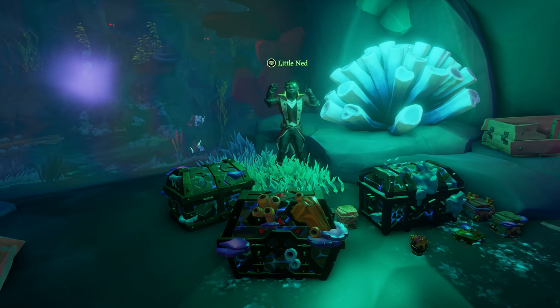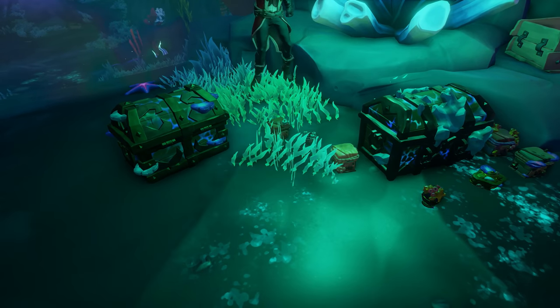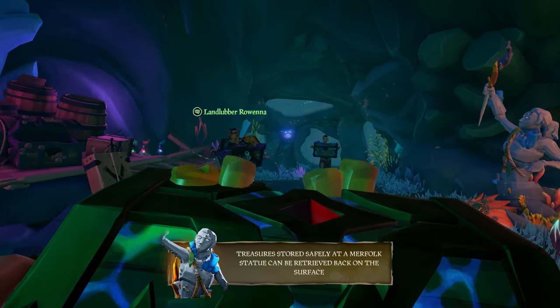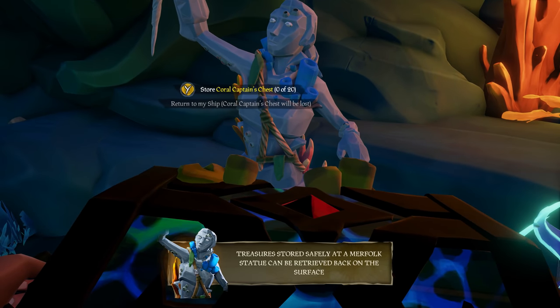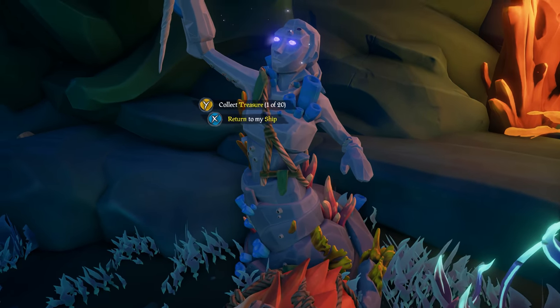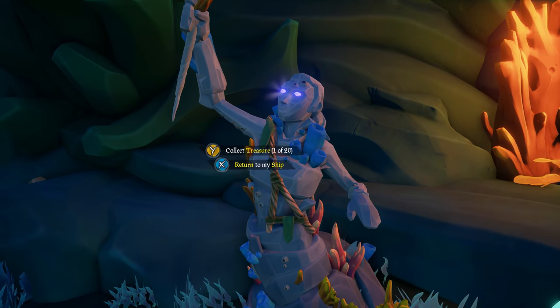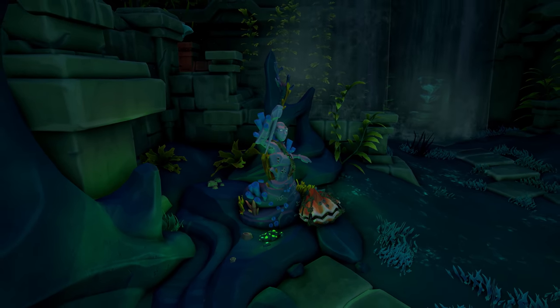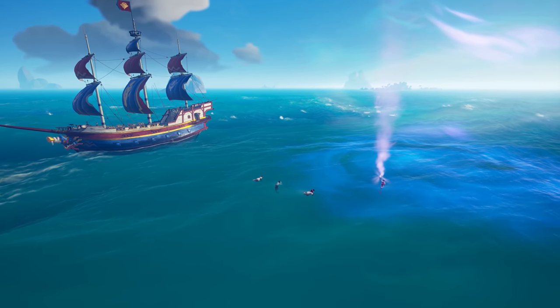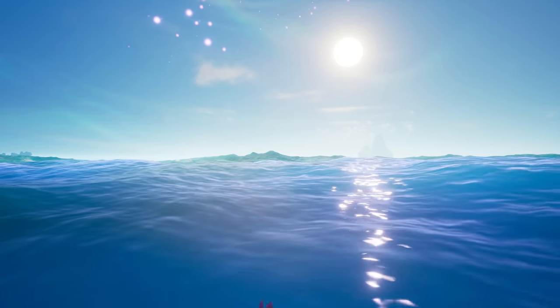The riches you uncover in the Sunken Kingdom might draw the eye of other pirates sailing the seas above, so a cautious exit strategy might be your best course. Fortunately, pirates can make use of sunken merfolk statues found in shrines and treasuries to safely store their loot, then meet with the helpful merfolk on the surface to retrieve it.